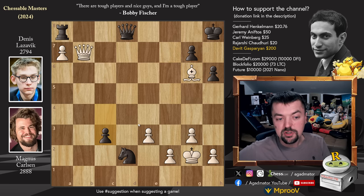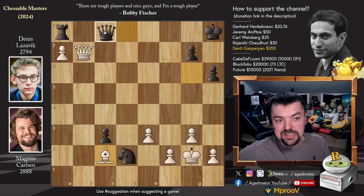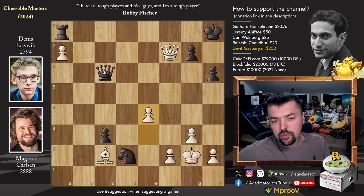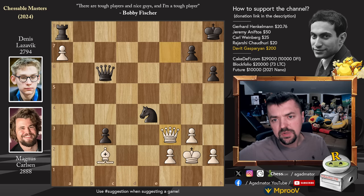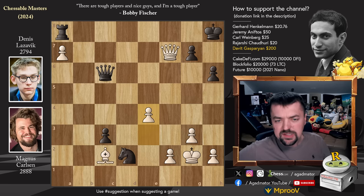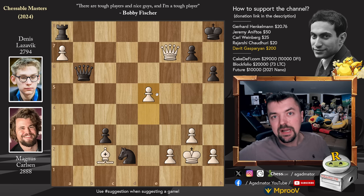Bishop to g6 tries to create some sort of mating net, but if not, Denis will just pick up the pawn and be up in material, while the passed pawn is marching forward. c3, bishop to c2, and now queen to c8 — forcing Magnus's queen to move back. Queen to f7 and now queen to c6 with check. We have pawn to e4 and now queen to b6. Both of them are constantly below the 10-second mark and just can't afford to calculate much. So queen to b6 was played. Now pawn to e5: Magnus starts advancing his passed pawn, and queen captures on a7.